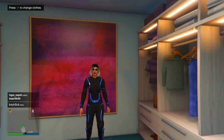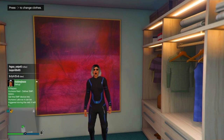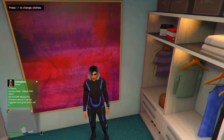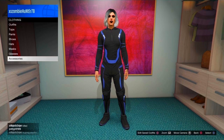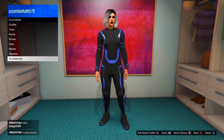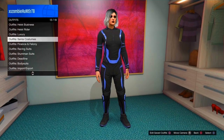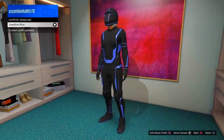To start off this video, the only thing you need is your female character and the Deadline outfit — also known as the Chon outfit. This outfit is either 100,000 or 200,000. Just get the blue Deadline outfit, as you can see right here — Deadline Blue.